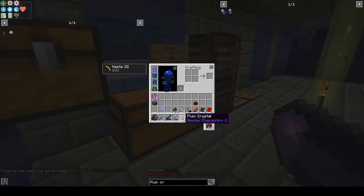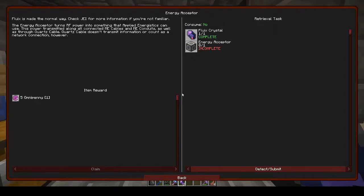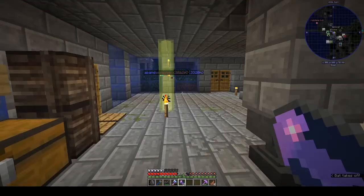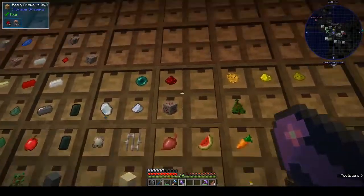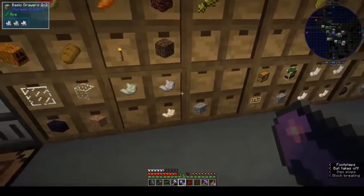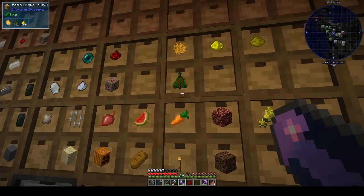I thought the fluix crystals had to be made in a growth chamber and energy acceptor. So we need fluix plates, electrical steel plates, and machine hull. Let's make some more - let's see if we can make a stack. I don't have a full stack of certus quartz though.